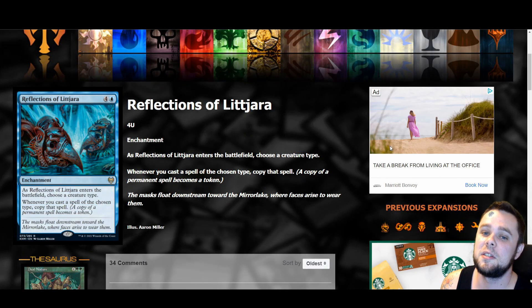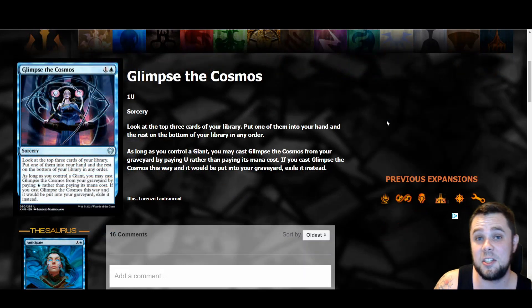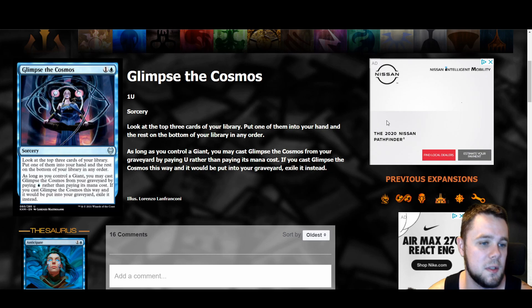Reflections of Littjara is a five mana enchantment — as it enters, choose a creature type, and whenever you cast a spell of the chosen type, copy that spell. Double Muxus, anyone? This is a really fun card — more for EDH play. I don't expect this to make waves in standard, but I expect to get janked out by it at least once.